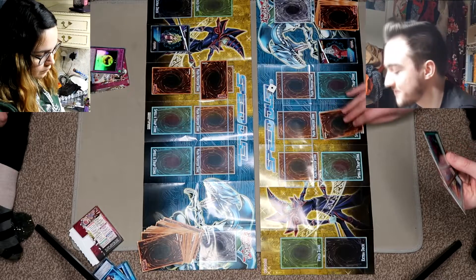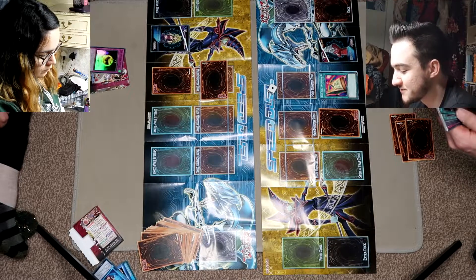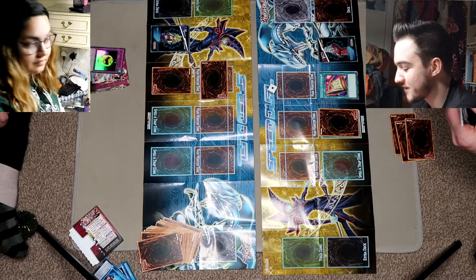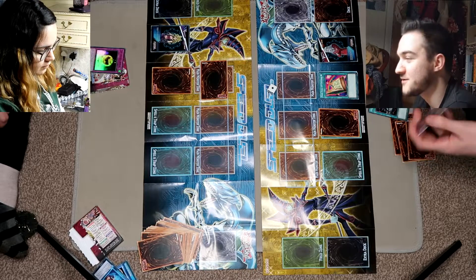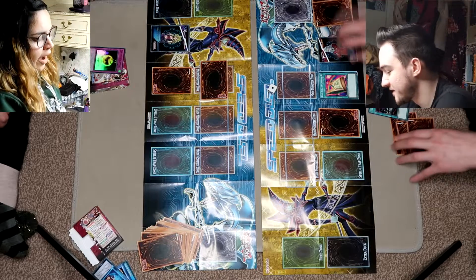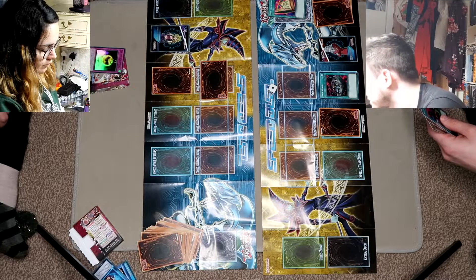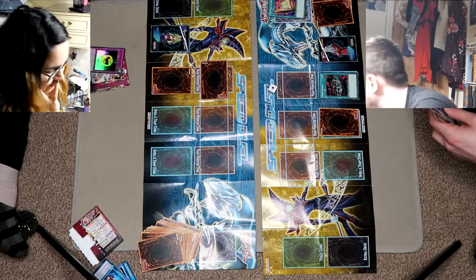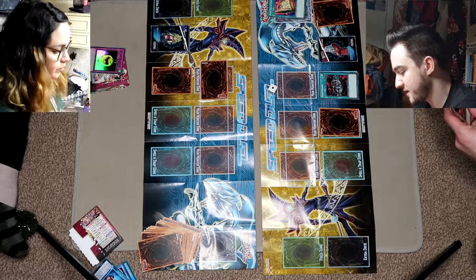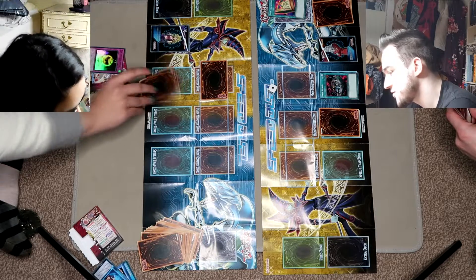When I play one card face down, I activate Toon Table of Contents. This lets me search for a toon card, so I will search Toon World — you can all judge me on my pegs, I suppose. Then I will activate Toon World by paying a thousand life points. Then I will special summon — because I have Toon World on the field — Toon Mermaid.